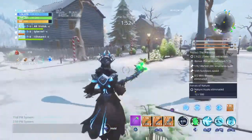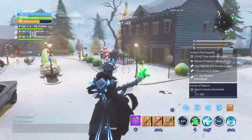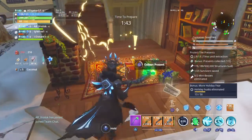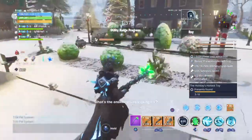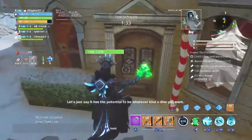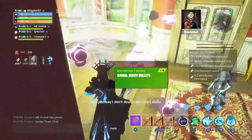There are some Crack Shot statues, and there are some houses with Christmas trees inside of them. If you search these Christmas presents you get — I got a classic! We found a dino. What kind of dino are you holding? I would use a dino more than a wooden car.